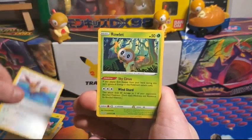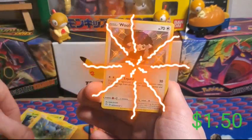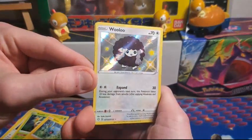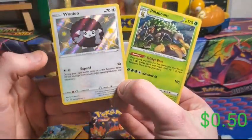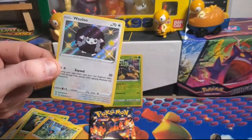Morpeko, Eevee, Rowlet, Shinx — and a Baby Shiny Wooloo! Very cute. Look at that Wooloo — and a Rillaboom Holo, a double hitter! It's a holo, but we still got that adorable Baby Shiny Wooloo. Let's grab some sleeves for that real quick.